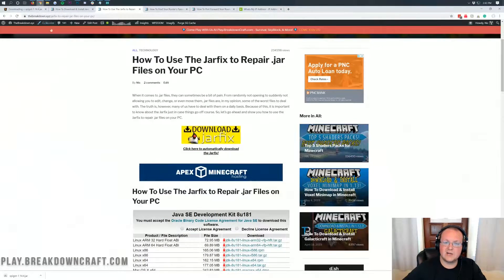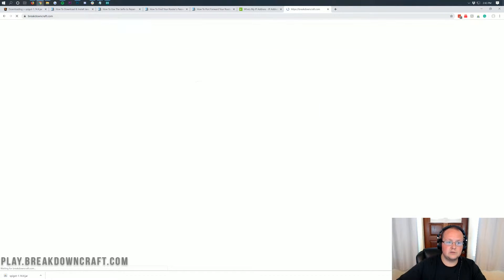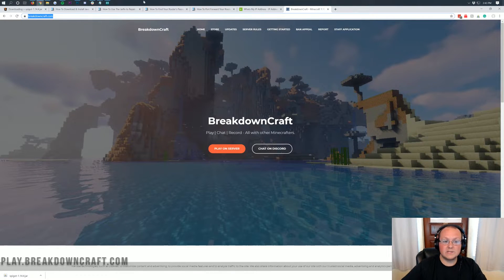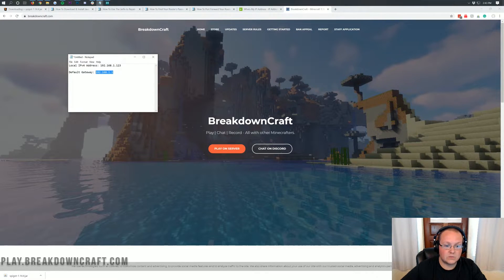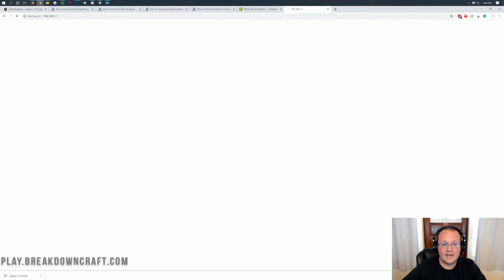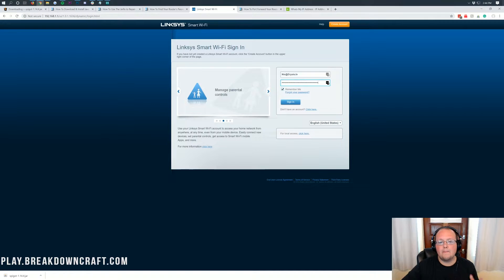Now we can go ahead and open up our browser and get to port forwarding. Create a brand new tab in your browser, and right up in the address bar where you would normally type in youtube.com or something like that, type in your default gateway. So I'm going to copy that and paste it in — when I do, you'll get a login box of some sort, but it'll most likely look completely different from mine because every router has different software and different setups. That's why we have an in-depth tutorial that will help you port forward your router.